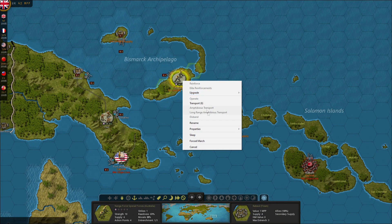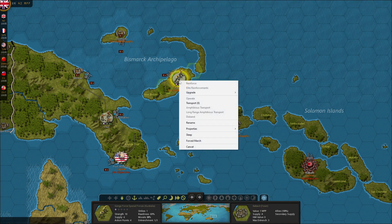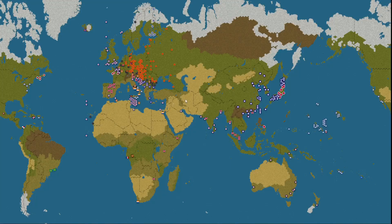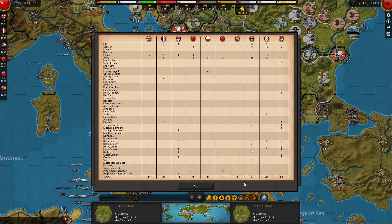I did fiddle around with testing getting this into a long-range amphibious transport, but it 100% of the time plops out right here. It won't go anywhere else, so I can't get into the port — and there's a sub around here, so this will get murdered. Because I cannot choose where a long-range amphibious transport goes, I can't do anything. I also have the first South African army that could move up. I haven't looked at this screen in a long, long time, and it looks a lot different than when I last looked at it.